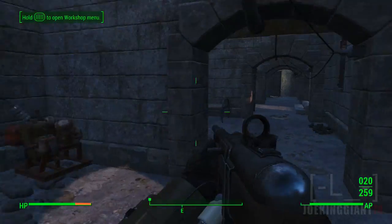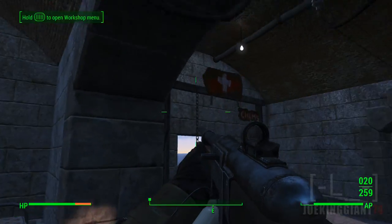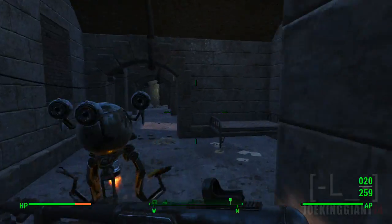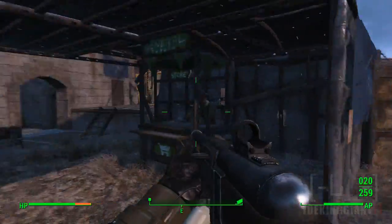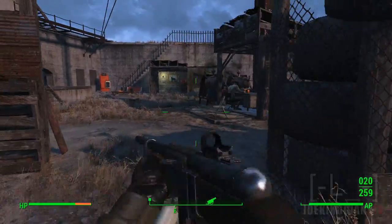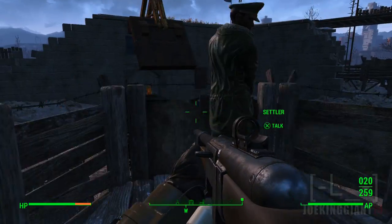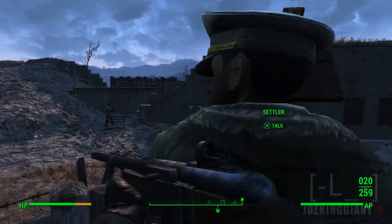Over here I created a random clothing store, which pretty much sucked, so I don't have anybody there. Instead I moved that person to the medical room, which is over here — and there's nobody there right now. I thought I put him here last time; I don't know where that guy is. This whole little area is going to be a shop area, and in the middle I put one of those defense posts because you never know when enemies try to cross over — we need someone shooting them down before they get further into the base.